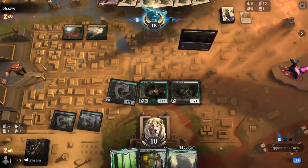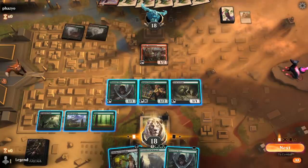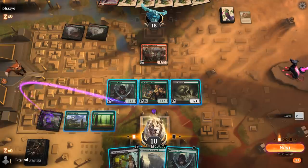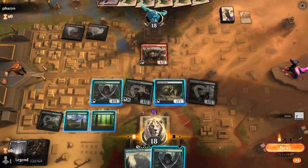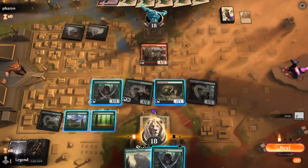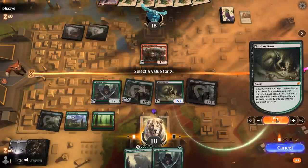Opponent is on a red-green dino deck with a turn-two Huntmaster. I could activate Castle Garenbrig potentially. I could sacrifice this for black and search up a Cavalier of Thorns, but can't quite activate Castle yet. I'll just search up another Stitcher Supplier — or I could get a Vengeful Rebel to kill the Huntmaster; that's also reasonable. X equals 3, sacrifice this, get our Vengeful Rebel.